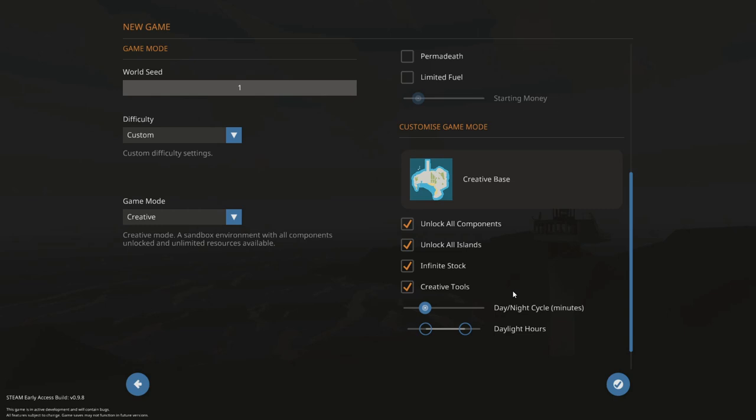Another customizable game mode tool is the day-night cycle changer, which tells you how long in real life it's going to take for a full day in Stormworks to happen. The default is 30 minutes for one in-game day, but you can turn it all the way up to 120 minutes or all the way down to one minute. You can also change around the daylight hours — your sun rises at 6 a.m. and sets at 1,900 hours.